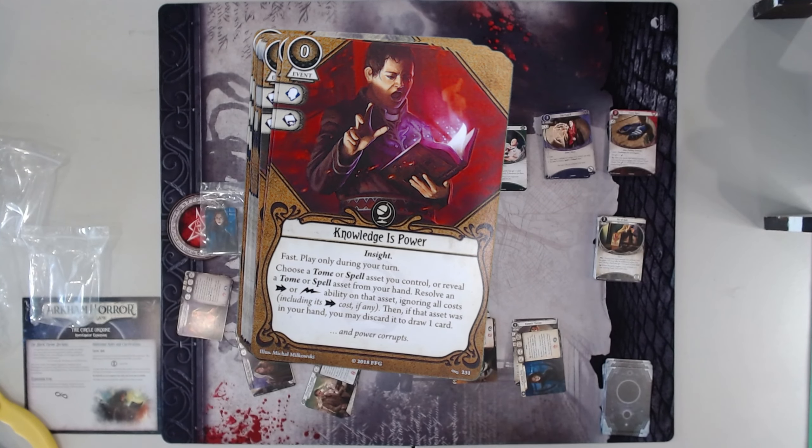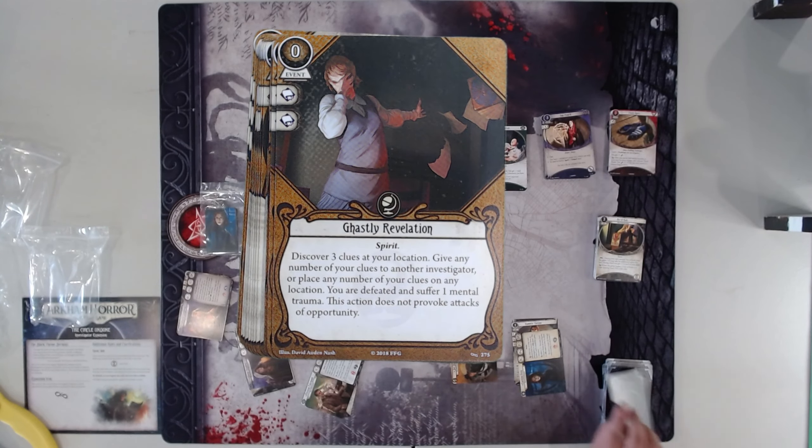Knowledge is Power — this card breaks the game a little bit. It's really good though. Obviously you're doing something that would normally take an action, but fast and without spending any of its costs. So you can activate Arcane Glyphs because that's a spell without spending a charge, you can activate the Necronomicon without spending any secrets. Obviously it's pretty busted. I've always used this to activate Forbidden Tome to get an extra fast move and get a clue. It makes that card good, but mostly because of Knowledge is Power.